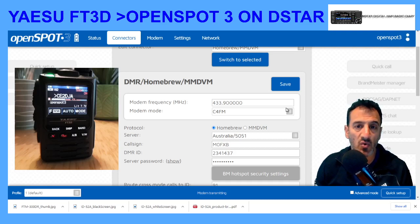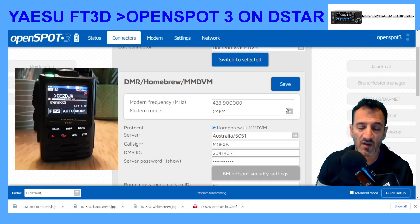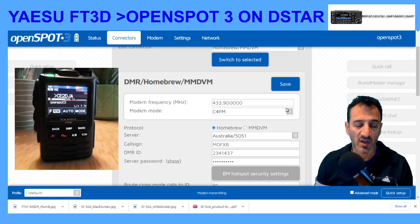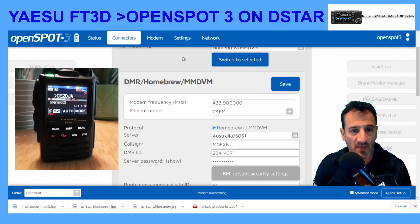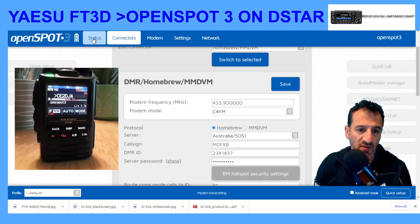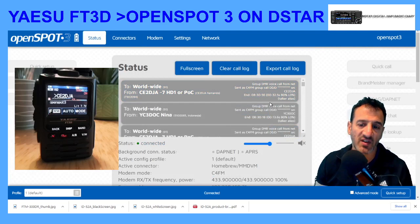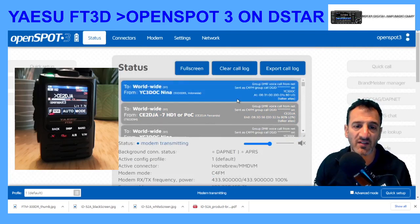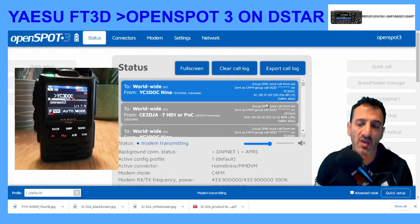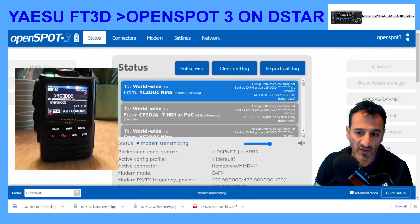It does have to be in DN mode. You also need to get your callsign into the radio — I've got another video showing how to do that, but it's in the menu under callsign. Once that's in, go to the Status tab. At the moment, the Yaesu FT3D is connected to talk group 91 in DMR mode, and I'm going to switch across to D-Star to answer the question.